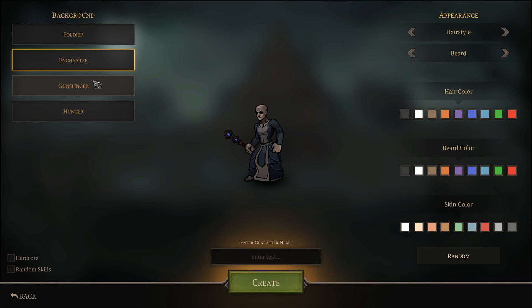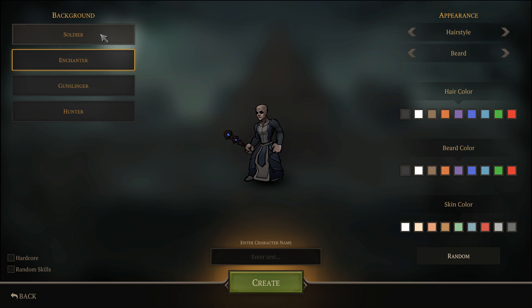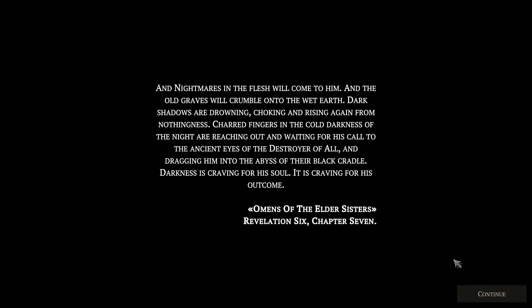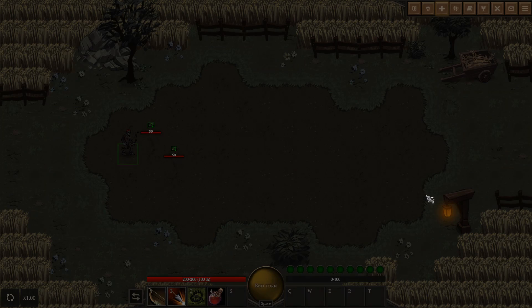First we're going to make ourselves a soldier. You do have a background to your soldier. I only tried the soldier, so I'm not sure what anyone else does. We'll try a hunter out and see what it does. So we can randomize if we want to pick that guy. Name's going to be 'that guy'. So yeah, we're basically going into a terrible, terrible place. It's our job to not make it such a terrible place.